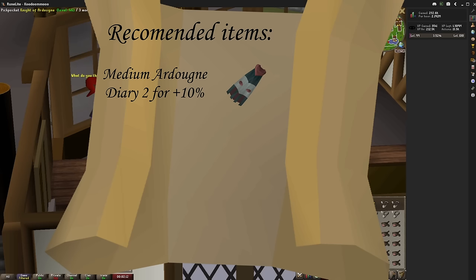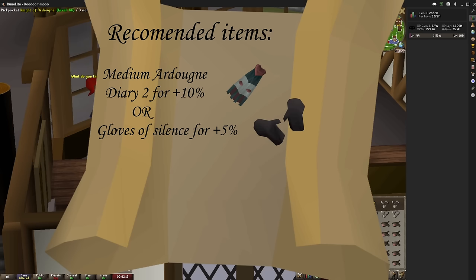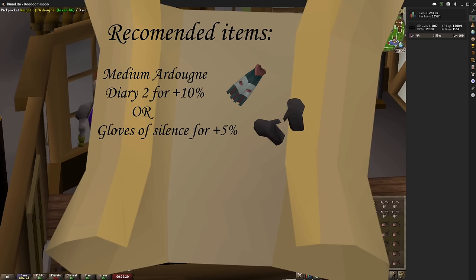Or frankly, whatever level you're going for. Now if you don't want to do the diaries, the gloves of silence give a 5% boost, but they do degrade after every failure and require level 54 Hunter to wear. These two bonuses do not stack together.